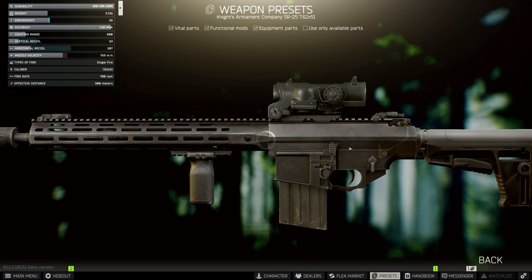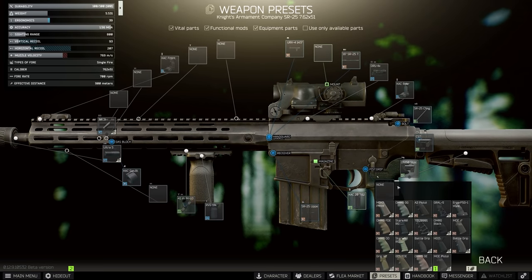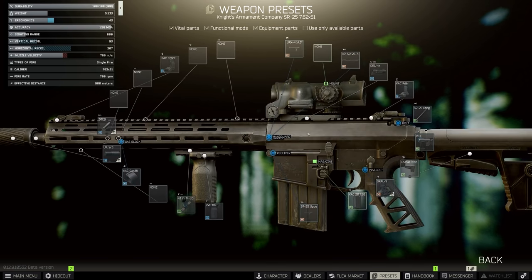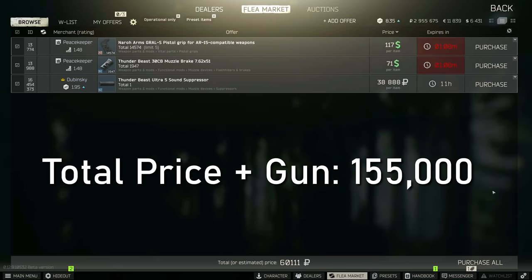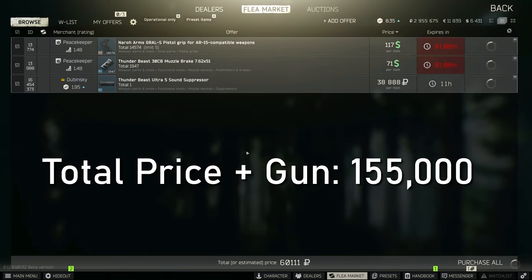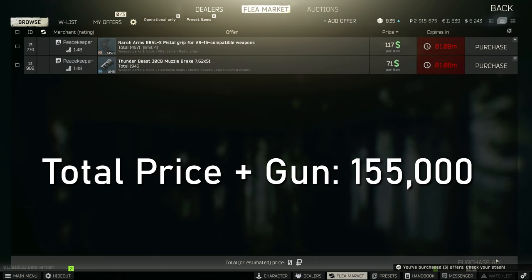I would recommend the Stark AR pistol grip as it gives you a good hit of ergo for a decent price. You can get something like the Graal S if you can purchase it from Peacekeeper — it's an amazing deal as it gives you an insane amount of ergo, actually on par with the best in slot PSG one grip. This suppressed variant will cost you about 155,000 rubles including the gun, and depending on the price of the Thunderbeast, as it is the best in slot suppressor, sometimes it is higher and sometimes it's lower.